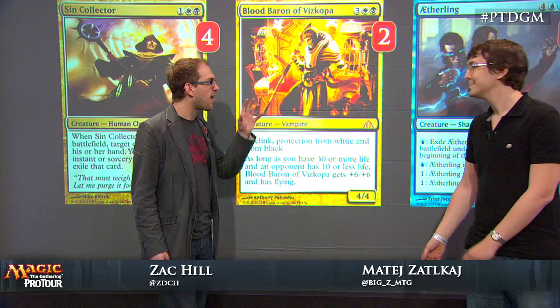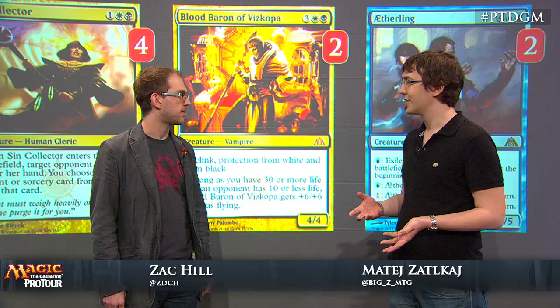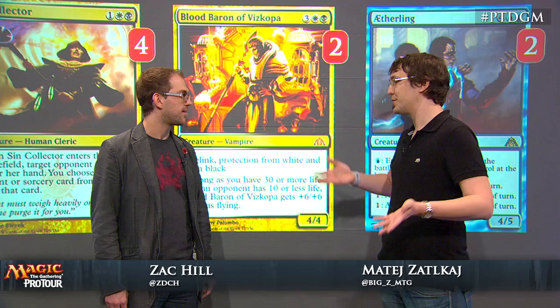So you did point out Blood Baron. A lot of people have Ghost Council — Obzedat — in this slot. Why did you go with Blood Baron instead? Blood Baron is just really efficient. It's great against the green-white and green-black decks, which we expected quite a lot. And it can be annoying in the mirror match because it cannot be bounced by Azorius Charm and it cannot be Detention Sphered away. So sometimes when we both discard each other with Sin Collectors and neither player has relevant cards, you just slam the Blood Baron and hope it gets there.